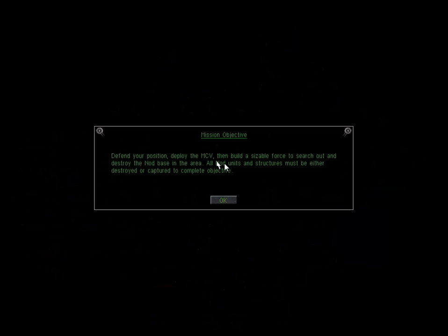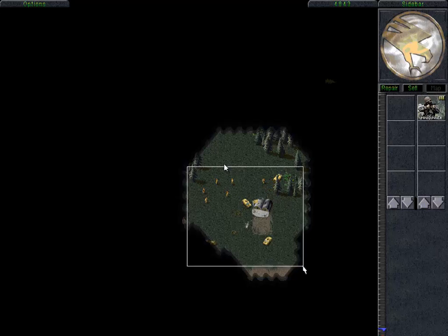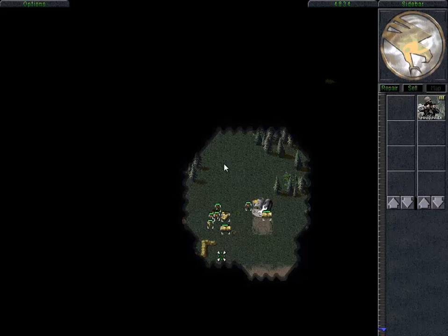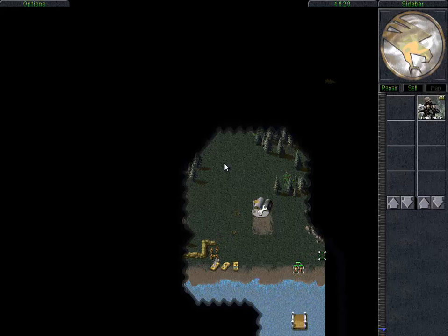Our mission objective is: defend your position, deploy the MCV, then build a sizable force and search out and destroy the Nod base in the area. All Nod units and structures must either be destroyed or captured to complete the objective. Alright, we're under attack here which is not good. Let's go ahead and repair our barracks. From memory there should be some guys down here - yep. We've got ourselves three engineers.